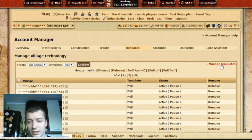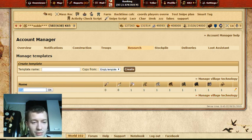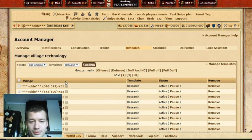You can also manage templates in the research section, just like in troops. I'm not actually researching spears and swords here — they're usually researched in late game, or maybe they're researched automatically at the very beginning when you do all the quests. I'm about 90% sure you get swords that way too.